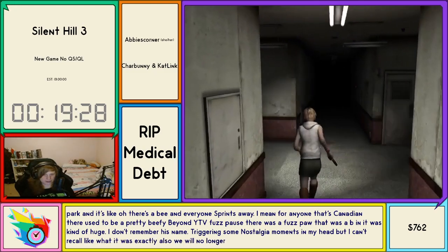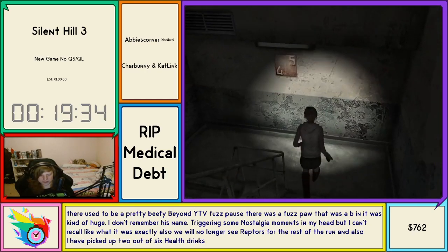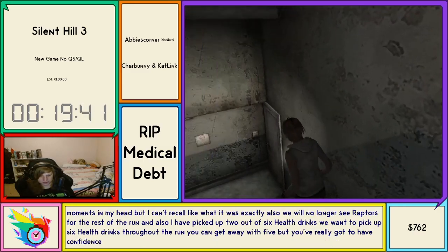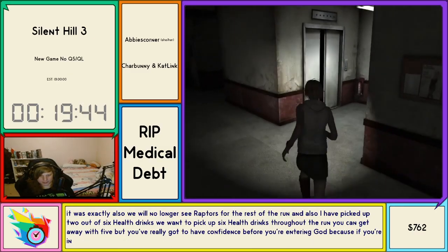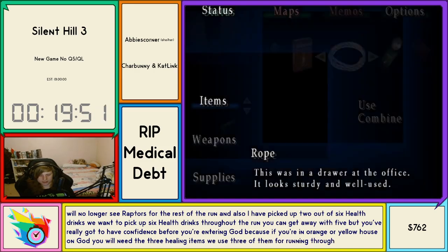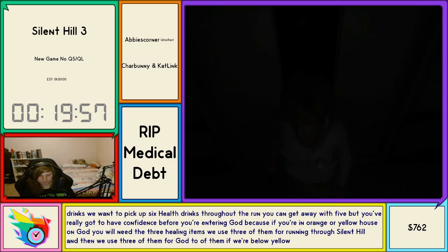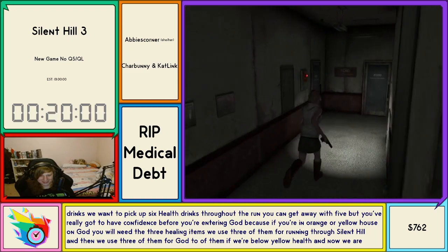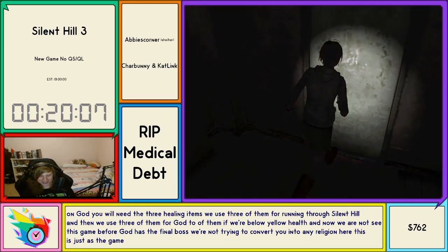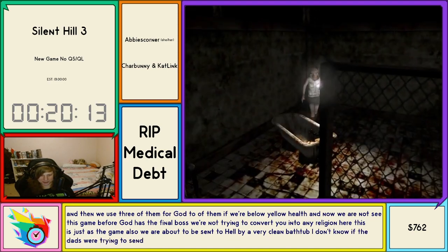We will no longer see raptors for the rest of the run. I have picked up two out of six health drinks — we want to pick up six total. You can get away with five, but you've really got to have confidence before entering the God fight. If you're in orange or yellow health on God you will need all three healing items. We use three of them for running through Silent Hill and then three for God, or two if we're below yellow health. God is the final boss — we're not trying to convert anyone to any religion here, this is just the game.